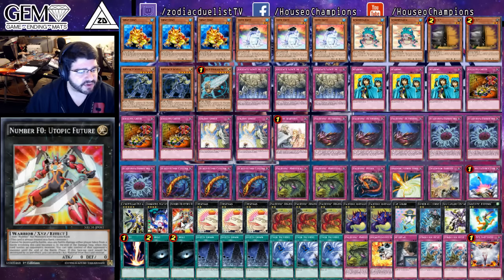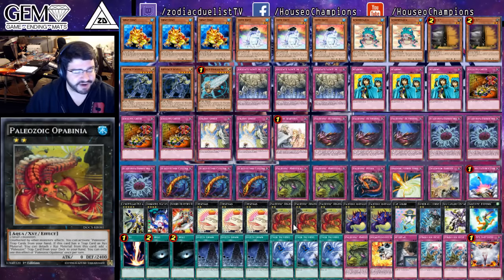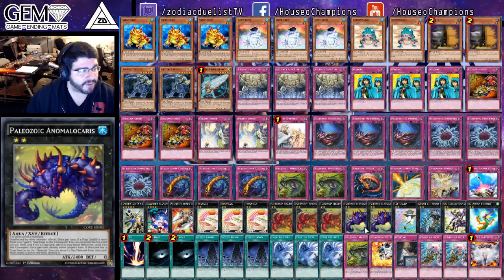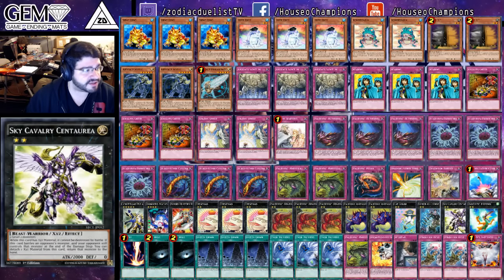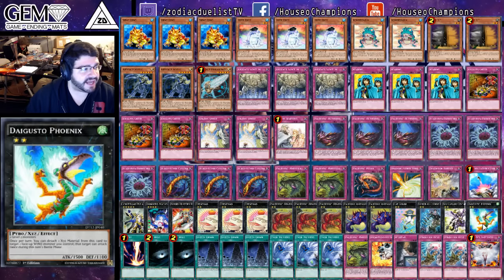Extra deck: Pallades, Downerd, F-Zero, triple Toad — very budget — triple Opabinia, double Animalocaris, one Cat Shark, one Crumble Logus, one Calvary Centuria, and a Diggusto Phoenix.